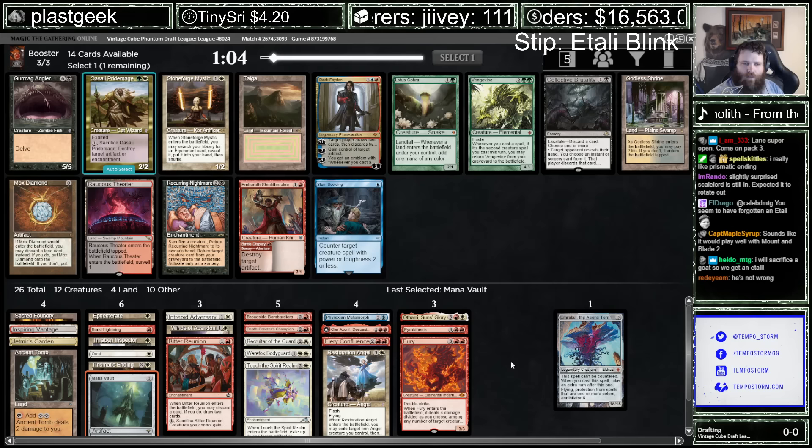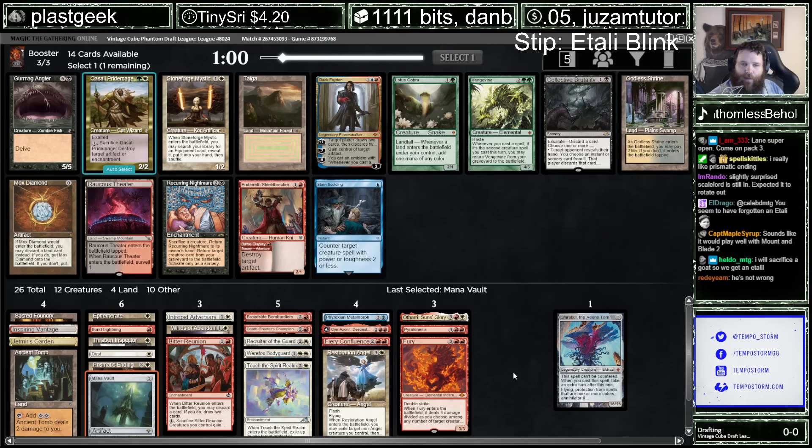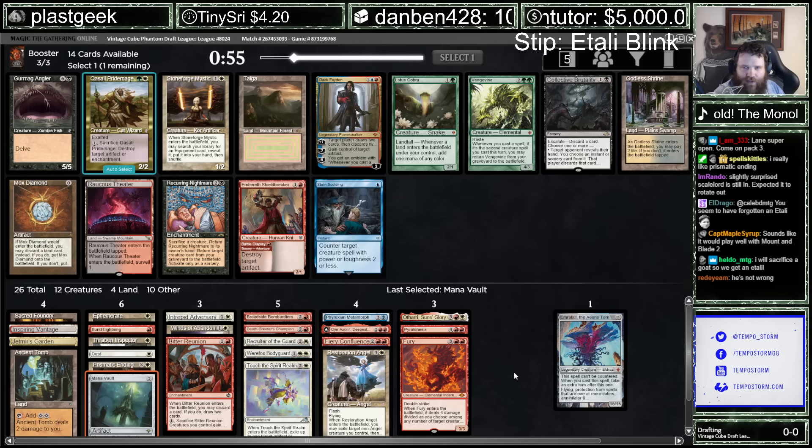Not really anything for Stoneforge Mystic here. I also don't like Mox Diamond — it's good for ramping early but it's not good for ramping into Atali. Maybe I'll throw a Shieldbreaker in the sideboard. Stoneforge Mystic could be a good one to blink if we had multiple pieces of equipment, but currently we have none.